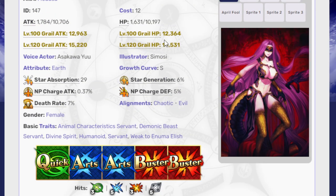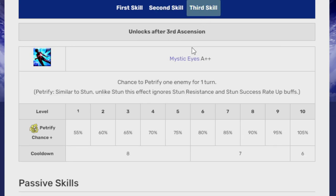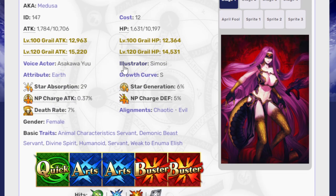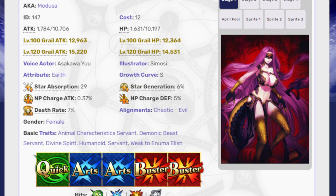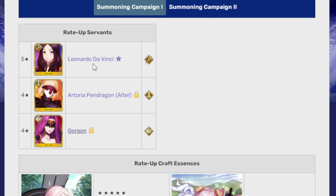Also, because of the way Buster works right now, Buster takes advantage of skill looping, and none of her skills really have an ability that lets her gain NP back, so she won't be able to NP again. I like Gorgon, but she's probably not a top priority for many. But look at her — what's not to like? Sometimes that's enough for some people.